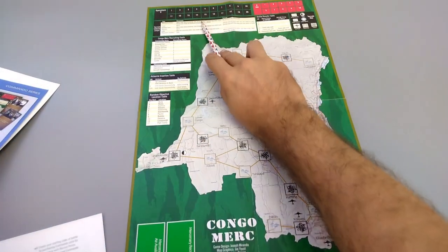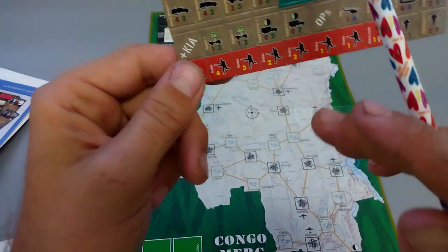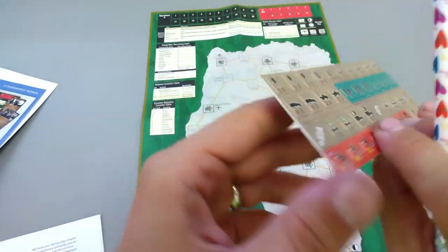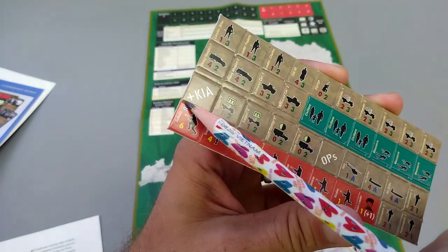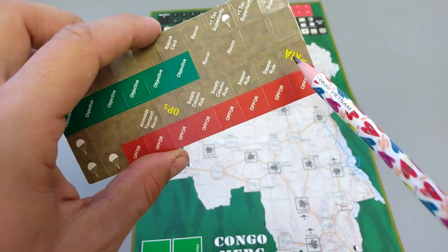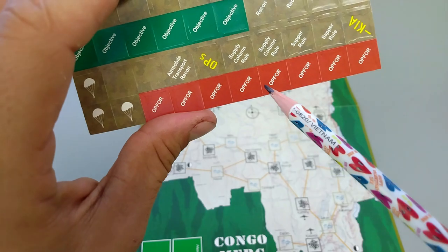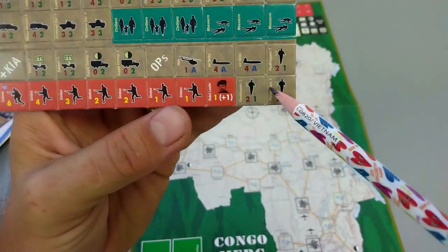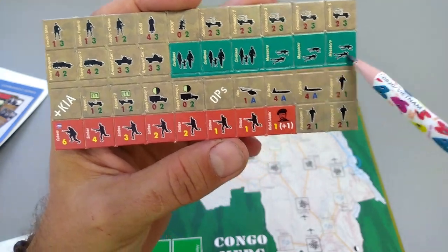There are ops counters to track how many operations you have, and a KIA counter. When the gray side is up, your boys have been killed in action — that's bad. The plus side on the KIA counter means you've killed more bad guys than they've killed of yours; negative is bad. The enemy red pieces have an 'ops' reverse side to randomize how many appear. You also have a helicopter and a couple of airstrikes.